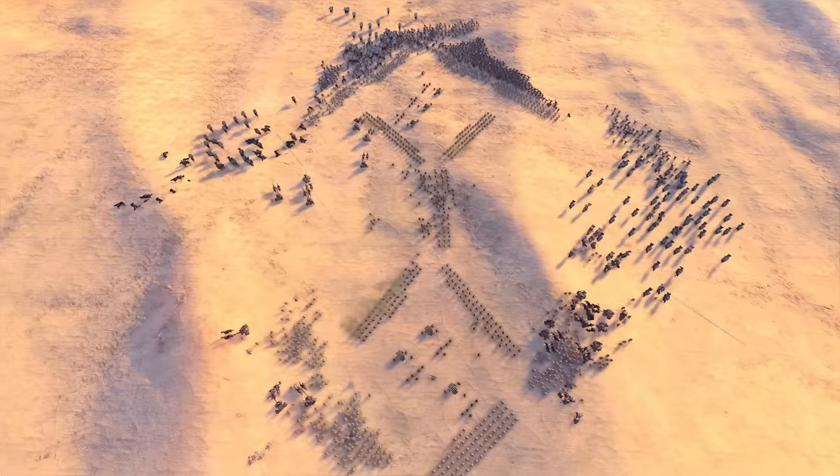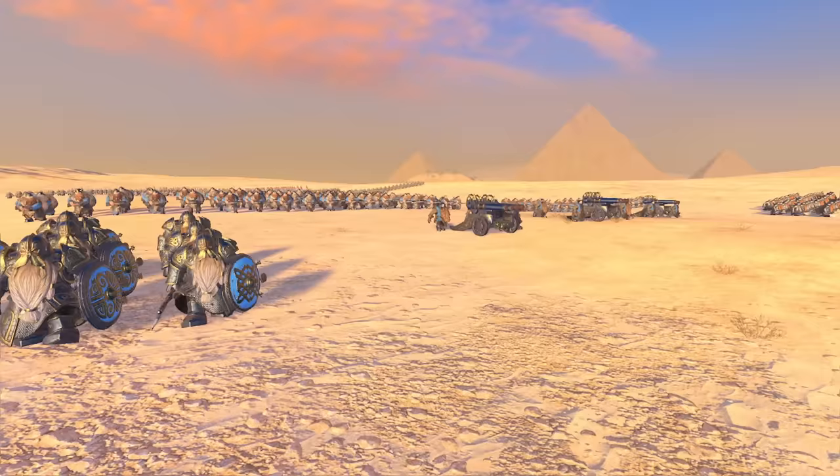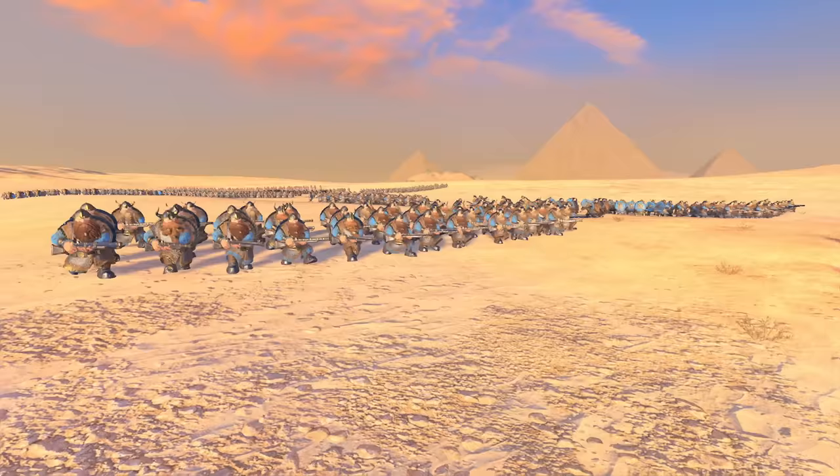The anti-cavalry diamond formation is to be used when you are horribly outnumbered by enemy cavalry units. It's especially useful for the notoriously slow dwarfs, who don't possess any cavalry of their own, and are thus particularly vulnerable to being outmaneuvered.